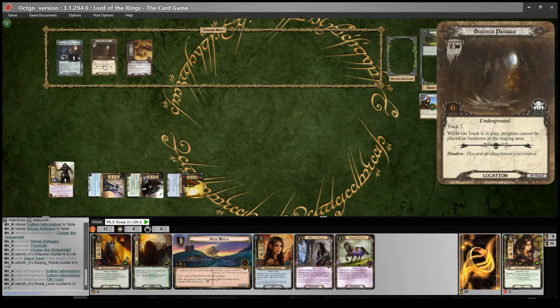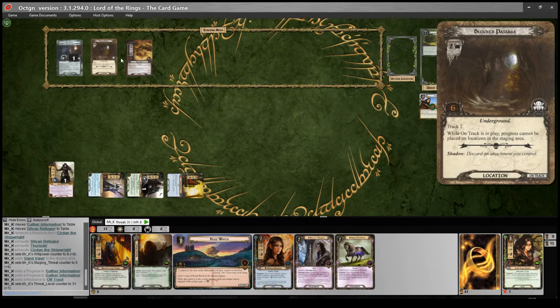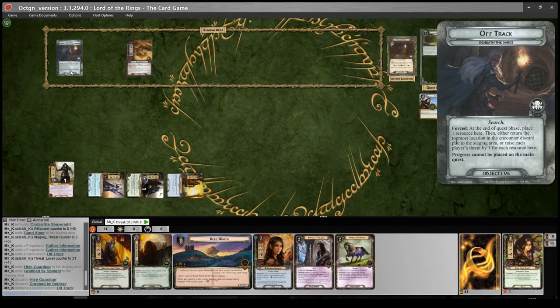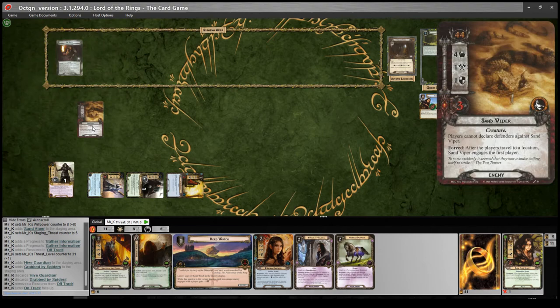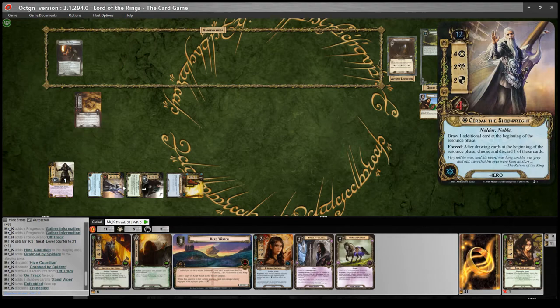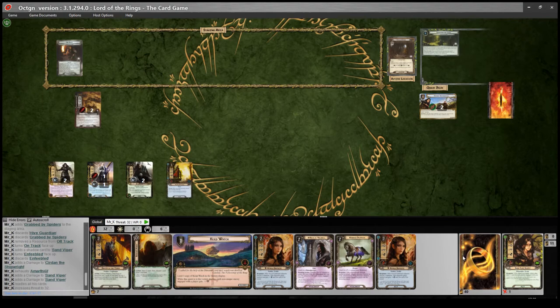In the travel phase I'm tempted to travel to the Sand Viper location to engage it, since having an enemy engaged would let me play Keep Watch. So we'll travel there — track two, one, two — and we go on track. We flip the search objective to on track and engage the Sand Viper. The shadow card reads: until the end of the round, the defending character cannot ready — but there's no defending character, so that does nothing. We put one damage onto Kurdan and attack back with three, dealing two wounds to it. Then refresh.